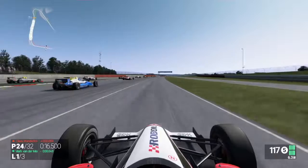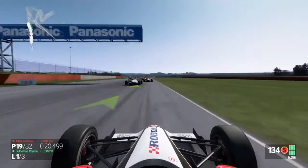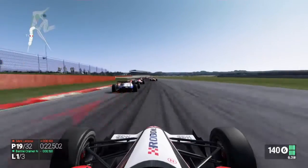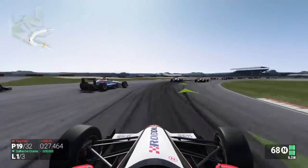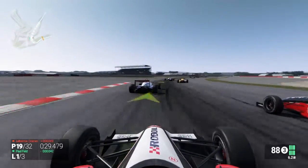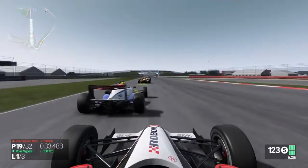We've come down to the first corner now and we've picked a few of them off already. Look at that — we're already up to 21st on the grass. Then we've been put on the grass and again another one put us on the grass. We've hit two of them and they've gone a bit wide. Someone's picked us off down the inside. We're going to hold our line and try to move up through the field. We're up to P19.